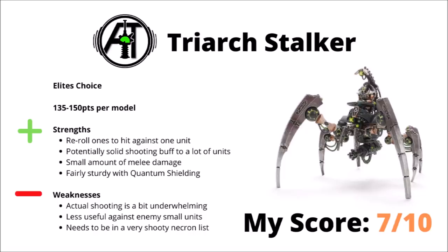Next up, we come to the Triarch Stalker, an Elites choice vehicle that's 135 to 150 points depending on what guns you give it. The Stalker's basically a shooting platform that gives buffs — if it hits the enemy with its shooting attack, then the rest of the army will all get re-roll ones to hit against that target. Its ranged damage isn't massively outstanding in itself, so really to justify it you do need to be in a fairly heavy shooting list where multiple units are going to be making use of that re-roll ones to hit. If you are playing a shooting-heavy Necron list, perhaps Mephrit or something, it could potentially be worth it, as focusing down on an enemy unit could get a big buff to quite a lot of units across your force.